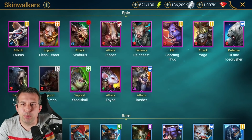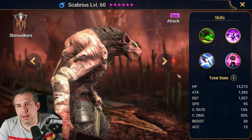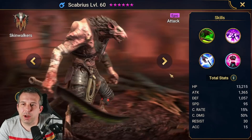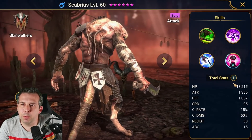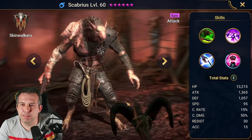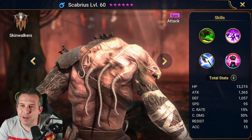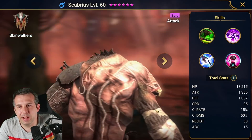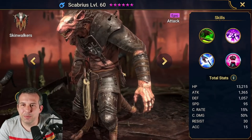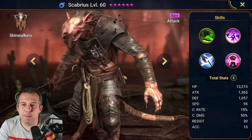So first up: Scabrius — Scabbers, I guess, straight from Harry Potter — Scabbers with a few extra tails coming out of his back. That's actually pretty gross. And you've got faces coming out there too — oh man, that's disgusting. Okay, Scabbers gone bad.